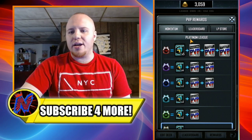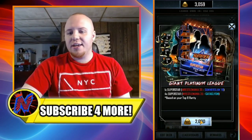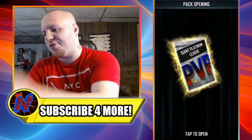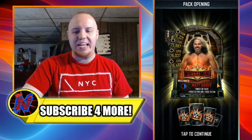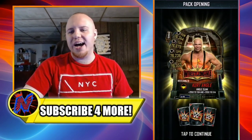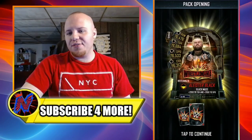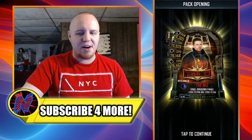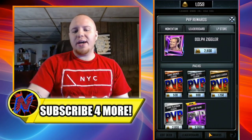Now I have one more thing to do — open a Giant Platinum League pack on my girlfriend's account. Fingers crossed she gets something good! In three, two, one... this is looking bad. It's all WrestleMania 35 cards: Woken Matt Hardy, Kurt Angle, Alister Black, Chad Gable, and The Miz. That is NOT awesome — it's only WrestleMania 35. Would any of these cards be a pro for you?